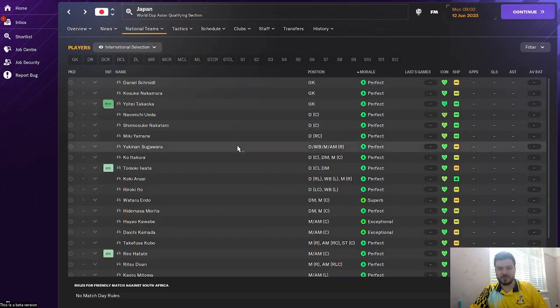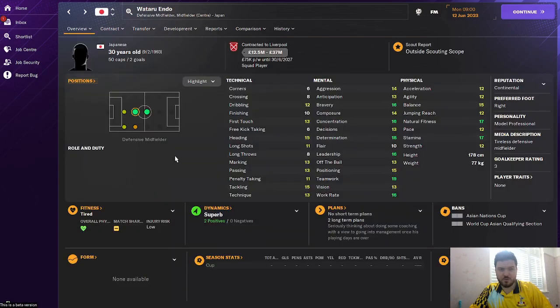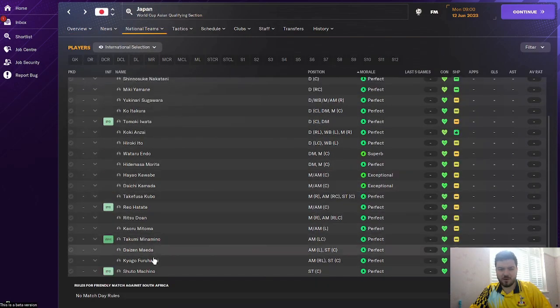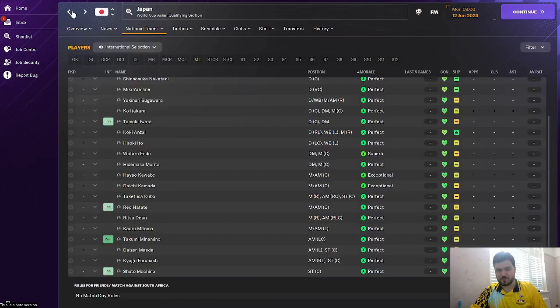We'll have a quick look at their squad — their squad is insane. You've got Endo, who's just moved to Liverpool and is captain of the Japanese national side. You've also got players like Minamino, and if you're a Celtic fan, Maeda and Furuhashi. One of the best teams in Asia already, but that's not where the challenge is for this nation.